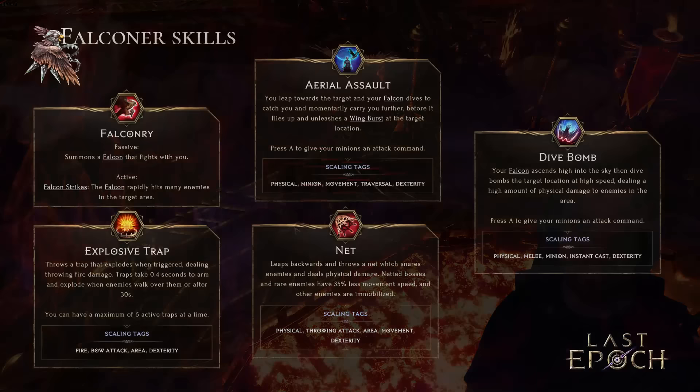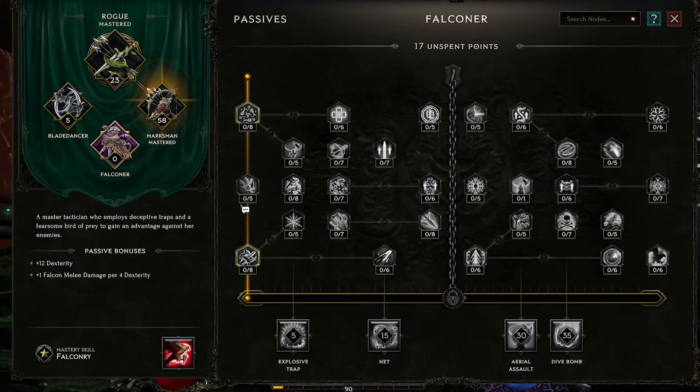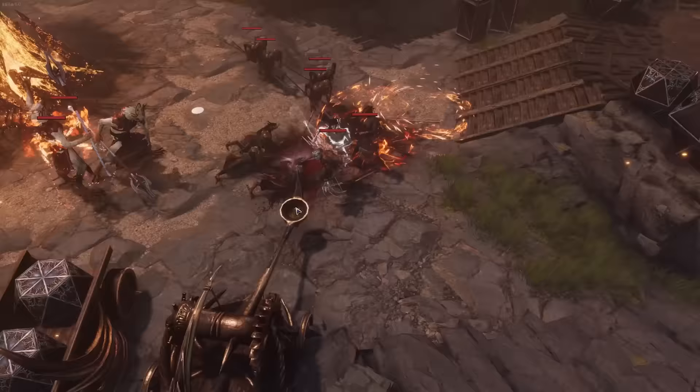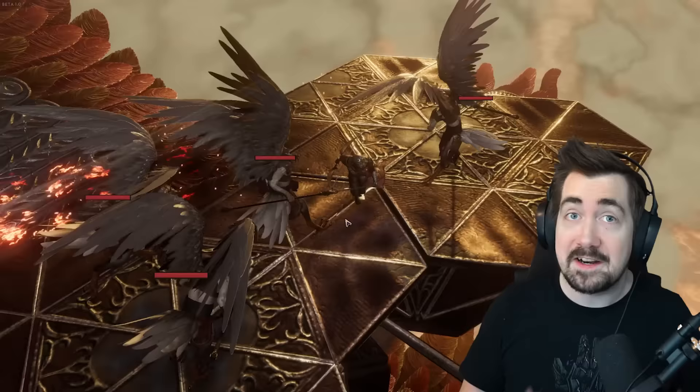Let's have a quick look at the skills you unlock exclusively as a Falconer. We'll be going over these and their respective skill trees, but if you want a deep dive, head on over to Maxroll, linked below. Keep in mind, these skills will unlock as you level — your character automatically learns them after reaching certain thresholds in the Falconer passive tree. These skill showcases were provided by different Maxroll creators, and I have not seen the Falconer at all, so this is also going to be my first impression.